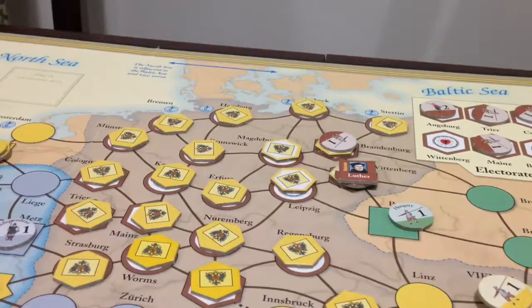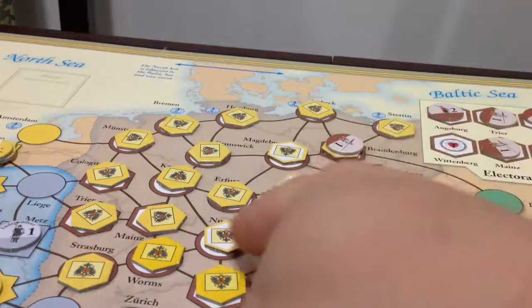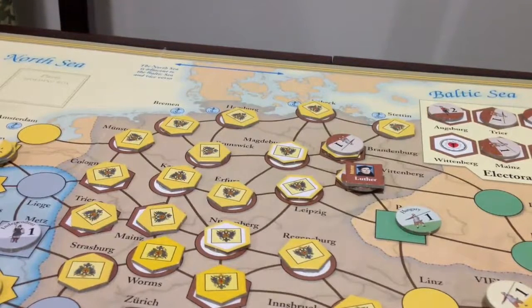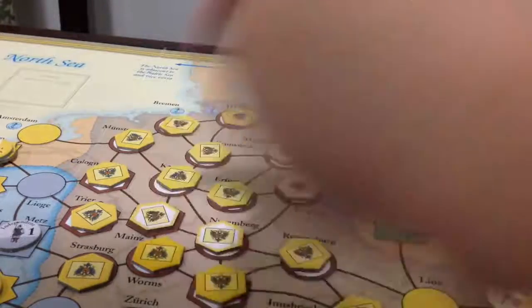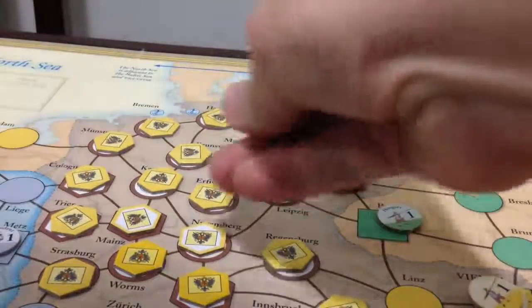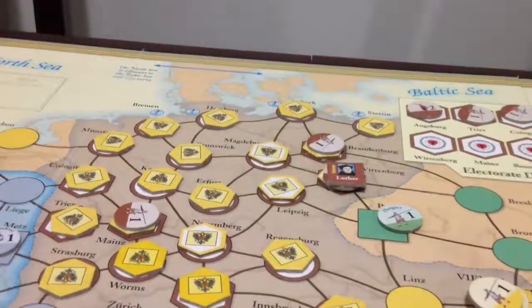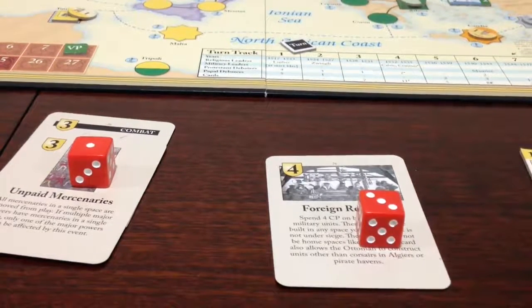We get to flip 2 spaces — no need to roll for Reformation attempts, we can just flip them. The only restriction is that the space must be adjacent to one that's already Protestant. The first one we're going to flip is Nuremberg, which we failed to convert earlier. Then, after Nuremberg, we're going to flip Mainz — that is an electorate, as you can see by its star shape. So we go to the electorate display, take the troop out of Mainz, and place it there. Not a bad result for the Protestants in the Diet of Worms. That is the end of the Diet of Worms phase, which is unique to Turn 1 — we don't do that again.